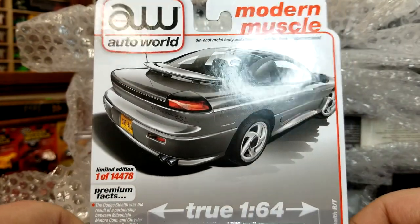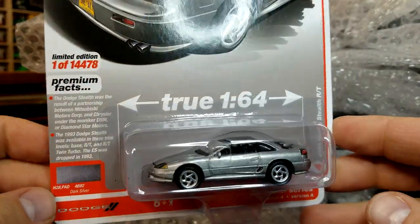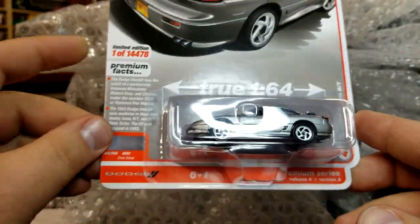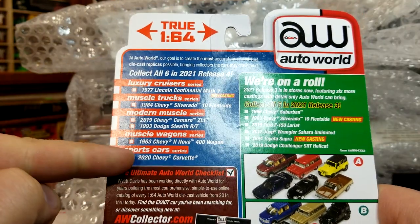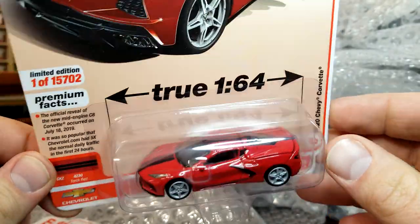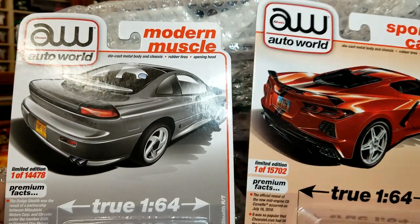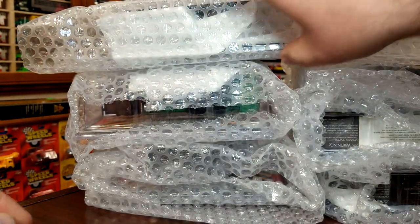This is Auto World — this is the first release of 2022, or the last mix of 2021, one of the two. We got the Stealth in silver looking ridiculous, as always looking really really good — one of 14,478, so there will be many of these. This is the final release of 2021. There are only two vehicles in this mix that I collect, and I have the other one right here — this is the C8 Corvette in red with black stripes looking pretty good. I like the white card art — it looks pretty cool. You can see they plan on making more of the Vettes than the Stealths, which is kind of interesting.